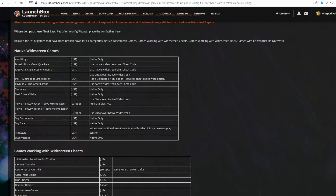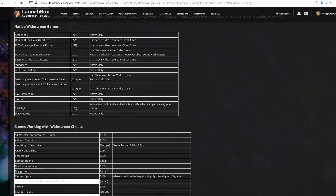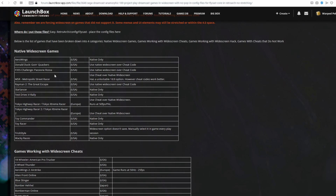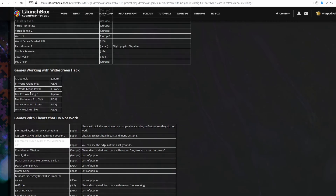And this is the result of all of my hard work. Here is the full list of all of the Dreamcast games that work in widescreen with no pop-in. I've put all of this information up on this LaunchBox forum page here — I'll pop the link in the description below. I've categorized this down into four sections: native widescreen games, games working with cheats, then the small number of games working with the widescreen hack with no pop-in — and there are only seven games there, not the eight that I thought.